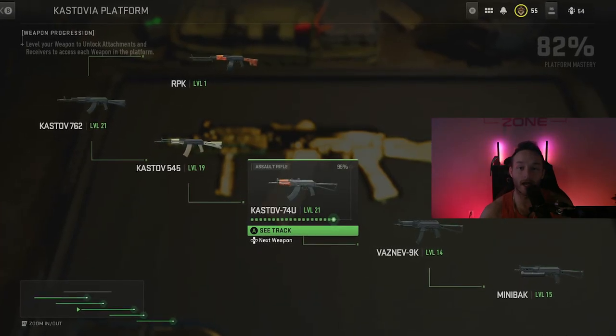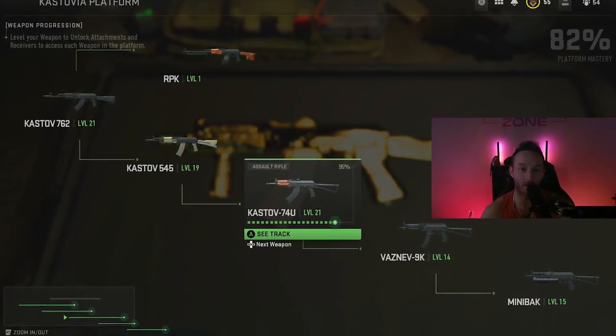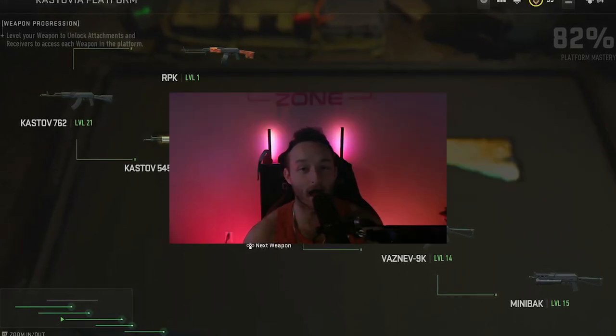Once you unlock the 74U, you'll already have attachments once you hit level 3 on the weapon, because all the attachments that you got for the other two weapons will be included, which will make this gun a lot easier to level up.